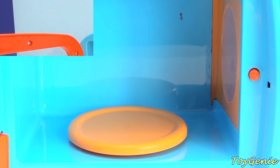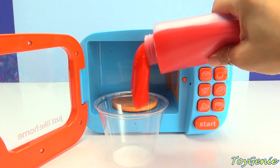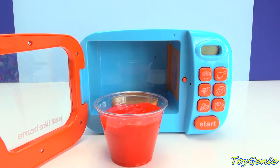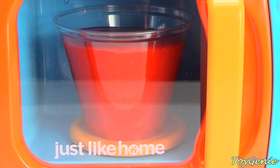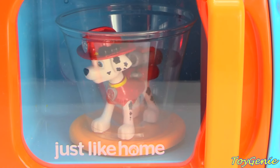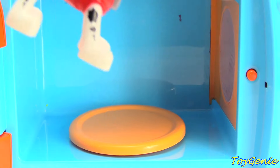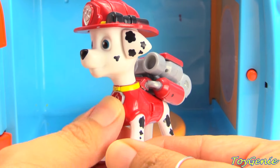Are you guys ready? Now we're missing someone red from Paw Patrol. Who is red from Paw Patrol? Let's put in some red slime. There we go, put in the red slime and let's turn on the microwave. You guessed it — Marshall! The fire pup. Marshall's a Dalmatian and he's wearing the color red. I'm all fired up!